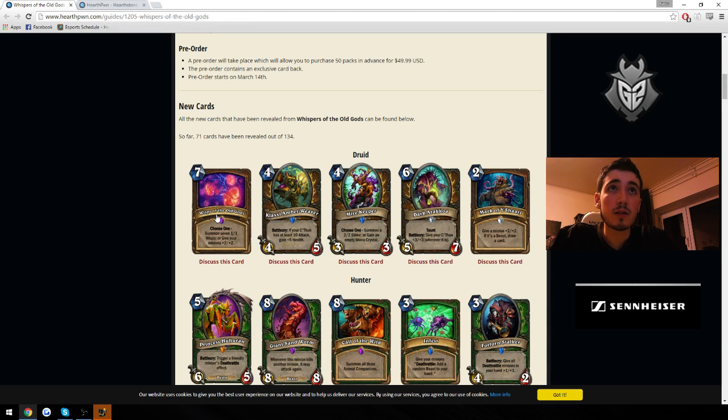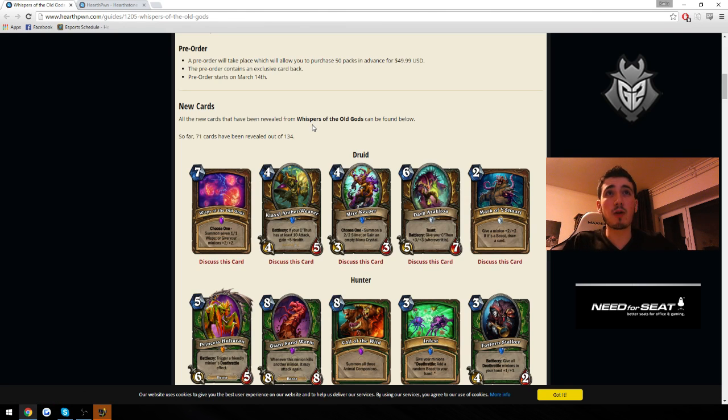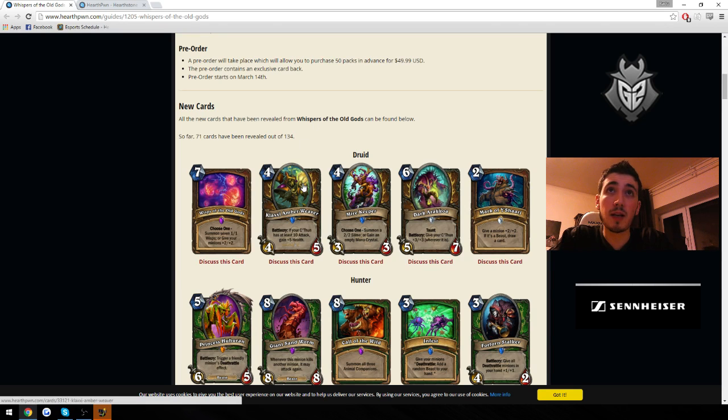We have a Druid card here. I think this card can have potential to be really good, because worst case scenario it's a Yeti. Yeti was played before in Druid. If you play this on turn 4 it'll be a 4-5, and if you play it later it'll be a 4-10. How good is a 4-10 on a later turn? It depends on the consistency of your deck. If you combine this with another C'thun buff card or a spell, it's a really good trade — maybe on turn 6 you'll have 10 attack on C'thun, and then play this plus a Wrath. That's a really good deal.